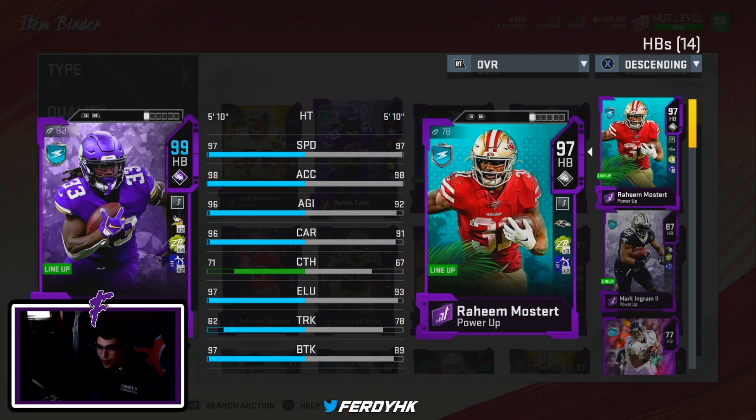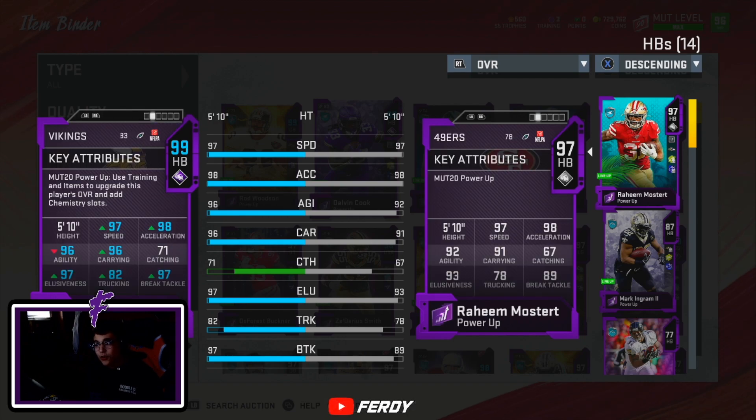Alright guys, that's gonna do it for today's video. Dalvin Cook is one of my favorite running backs I've used. You saw in those clips — nasty spin moves, nasty jukes, he's quick, it's an all-around very good card. I would definitely pick this card up if you're a Vikings fan or just want to try a new running back. I had not used Dalvin Cook yet this year so I picked him up, and he's definitely one of my favorite running backs in the game.